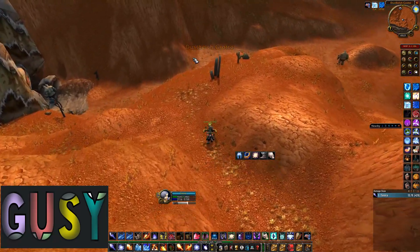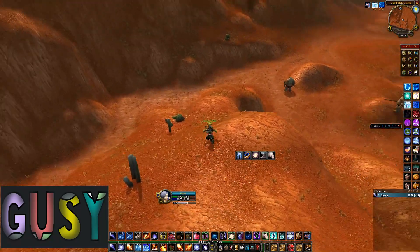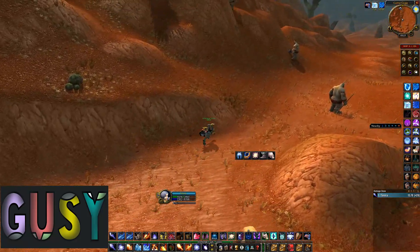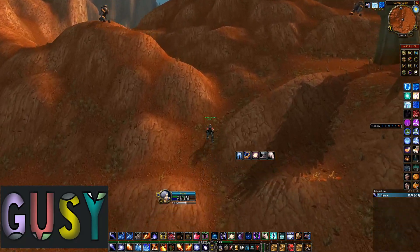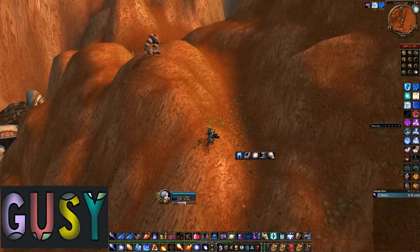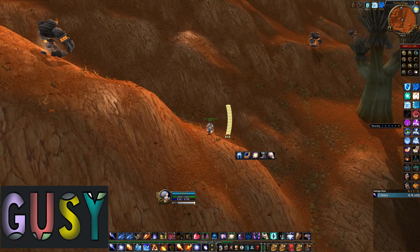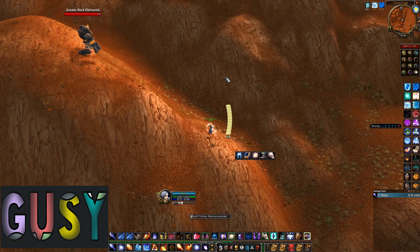As you can see it's super easy — all you do is run back and forth between two of the spots I showed on the map and you can basically free farm and get a lot of elemental earth in almost no time. I got the first four elemental earth in like 10 minutes. If I stayed at this spot in Badlands I would probably have made around 20 in one hour, but I decided to move to Arathi Highlands to try out that spot as well, which I'll show later in the video.